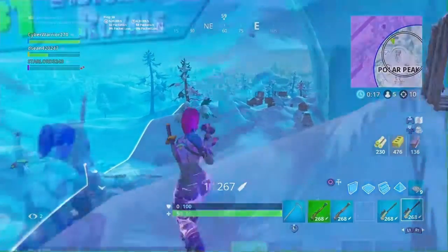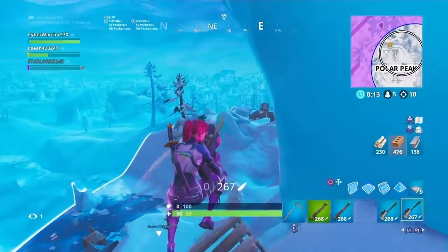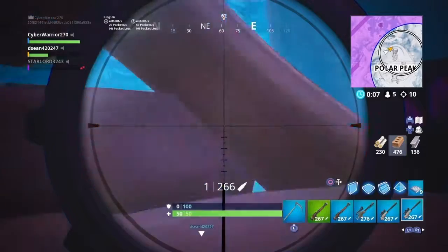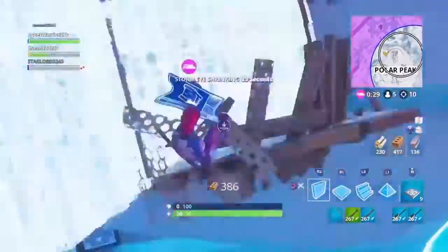Alright, enough wasting time. The second skin I like the most is the Clinical Crosser. I'm not saying it's a bad skin — the reason why it's not first is because I already have a skin like that called the Assault Trooper. I don't want another skin that looks exactly like that. But I'd still wear it if you're giving the V-Bucks, you know what I'm saying.